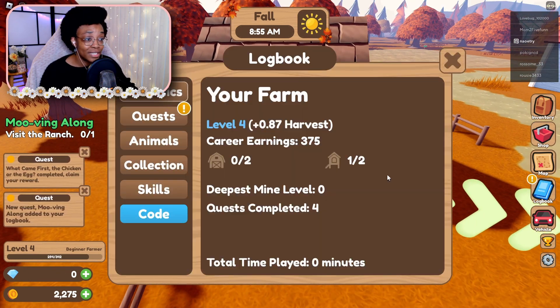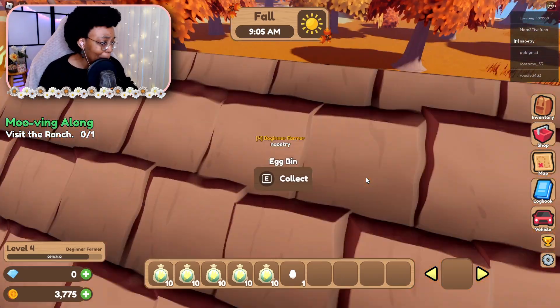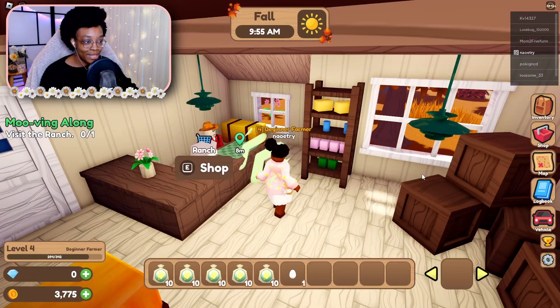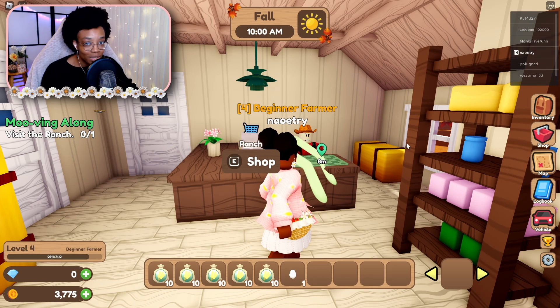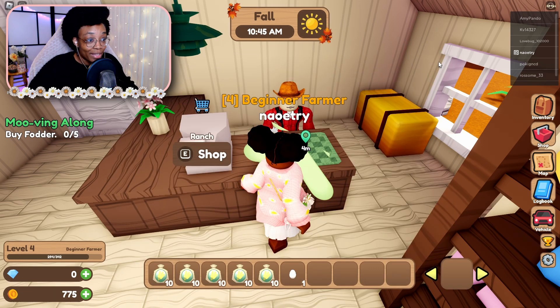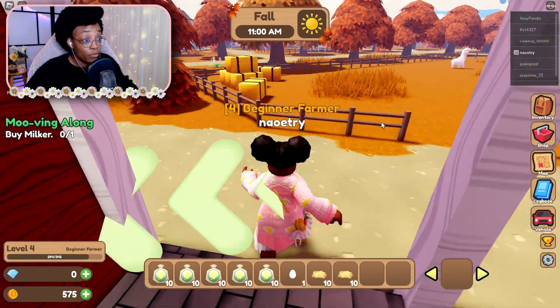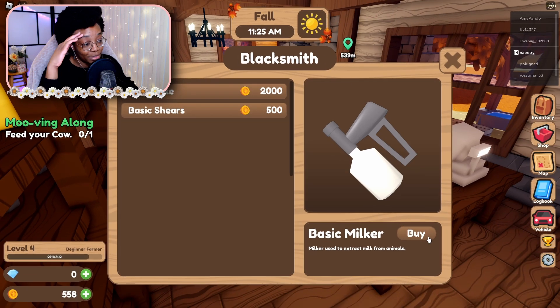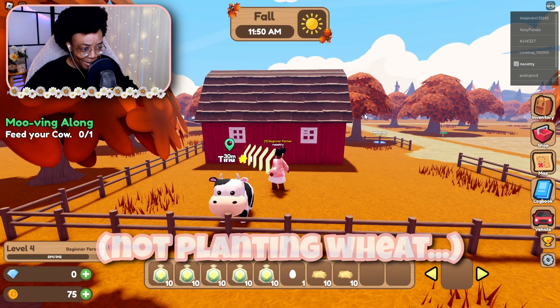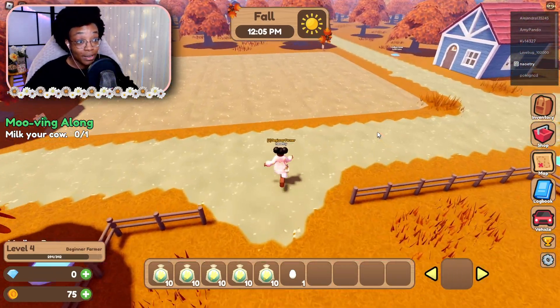She already laid an egg — that girl is so fast! Let's get some more rewards. I'm about to get a cow! Three thousand coins — that's almost all my money. What name to use for a cow? Usually Bertha, but 'Tina' is calling to me. You're gonna be Tina, Miss Cow. I also need to buy fodder and a milker. I barely have enough money — this is so sad! We gotta plant wheat too.